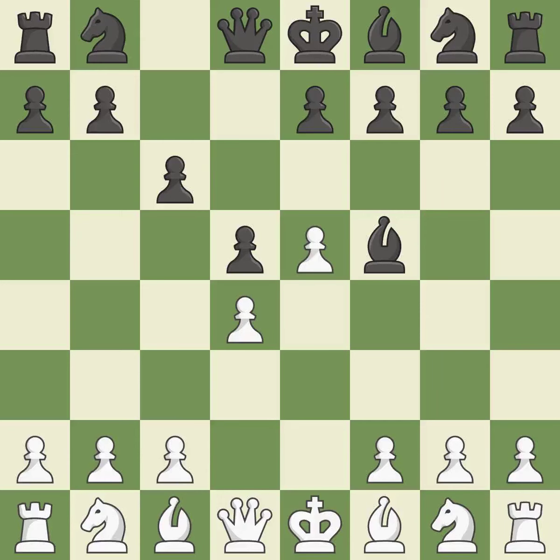Bf5 develops the bishop where it controls the important e4 square. Black can play e7-e6 next without trapping the light-squared bishop on c8. Nf3 develops the knight and defends the d4 and e5 pawns. E6 defends the d5 pawn and f5 bishop, and allows the dark-squared bishop to develop.